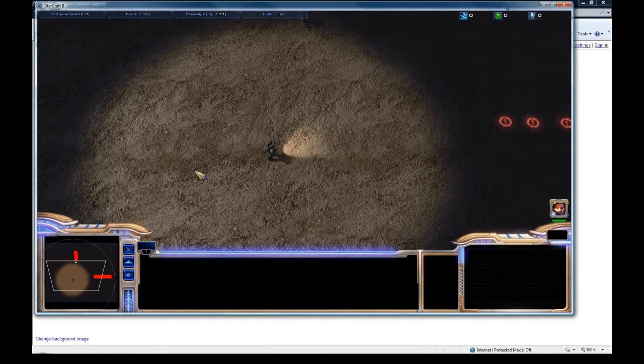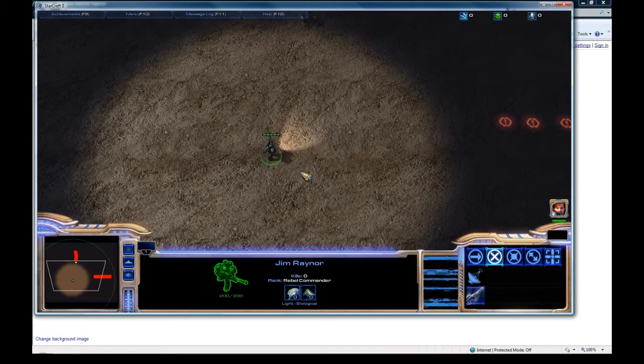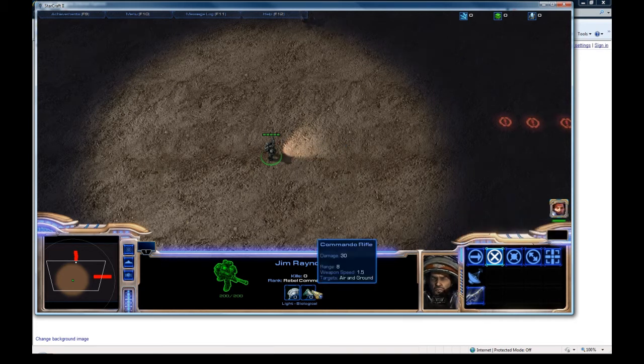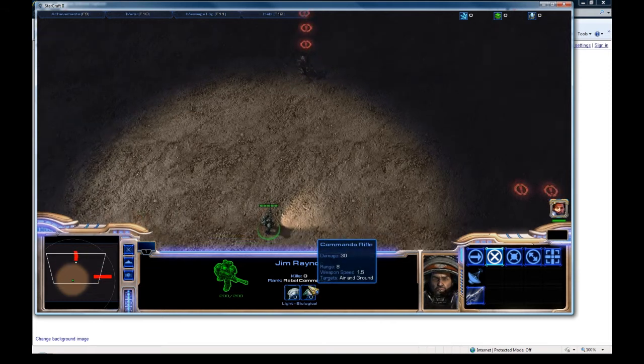Hey everyone, so in this tutorial I'm going to be doing a pretty simple and pretty cool flame wave weapon. By that I mean when I attack a target it's going to create a wave of flame that comes out from me and creates explosions along the ground and then damages everything along that line. I actually based it off this ability that Rayna already has, but I gave it to him as a weapon now with the flame thing.